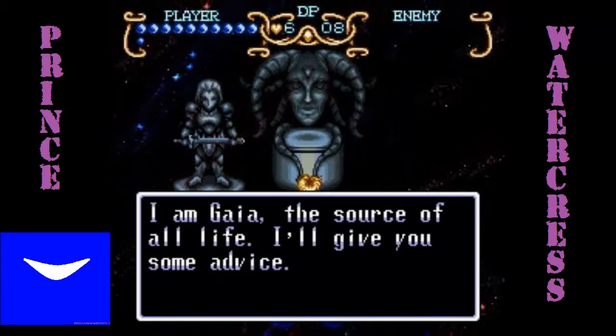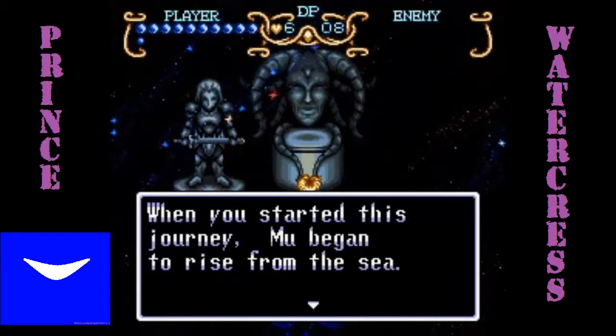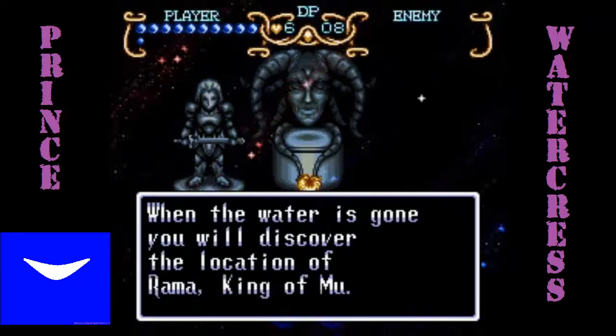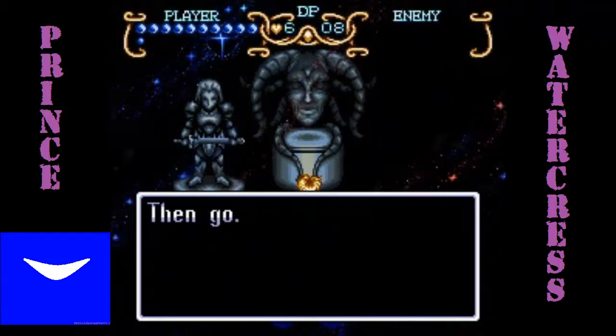Gaia gives you a hint here: 'When you started this journey, Mu began to rise from the sea. Sea water still covers land in many places on the continent. When the water is gone, you will discover the location of Rama, King of Mu.' And let's not record just yet because there's still some things I want to do.